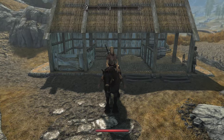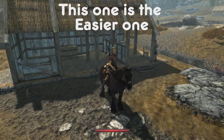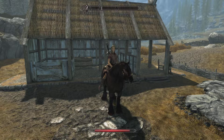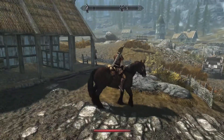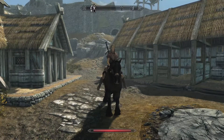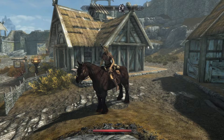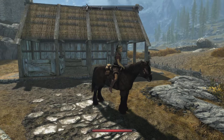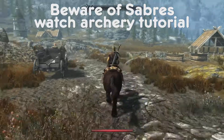Hello guys and welcome to another episode of Skyrim. Today I'm going to be showing you how to get two-handed weaponry to level 100. First thing you're gonna need to do is buy a horse - it costs about a thousand gold. We're just outside Whiterun, and just like in the one-handed video, we're gonna ride off on our horse to somewhere nice and quiet.